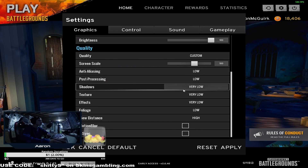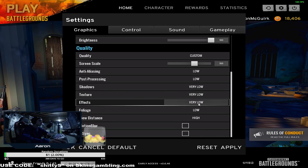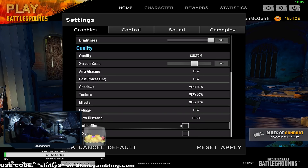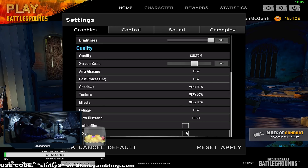For the remaining settings: Anti-Aliasing — Low; Post-Processing — Low; Shadows — Very Low; Textures — Very Low; Effects — Very Low; Foliage — Low; View Distance — High. You can run View Distance on Low or Very Low, but on Low you won't be able to see the ground from the plane or see far through variable zoom scopes like 4x, 8x, or 15x, which forces the game to render at that distance. I keep mine at Medium or High. Motion Blur — off. V-Sync — I don't recommend enabling it at all.